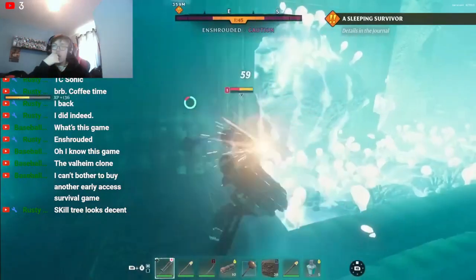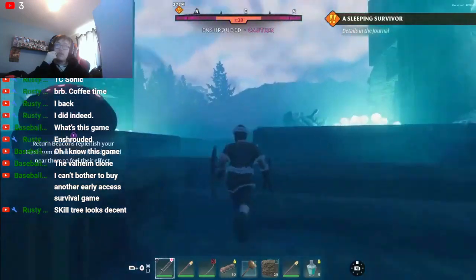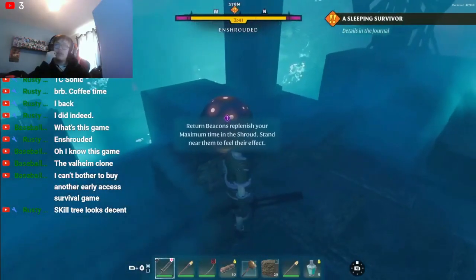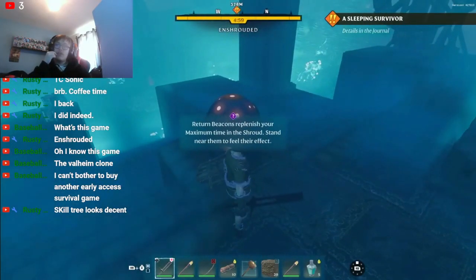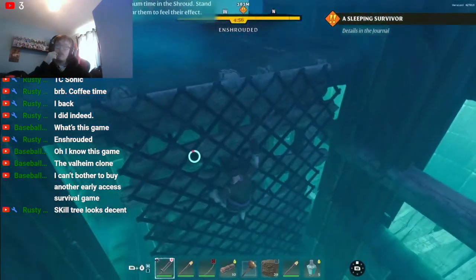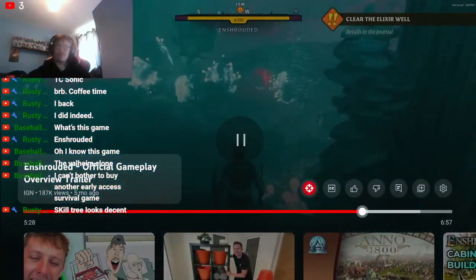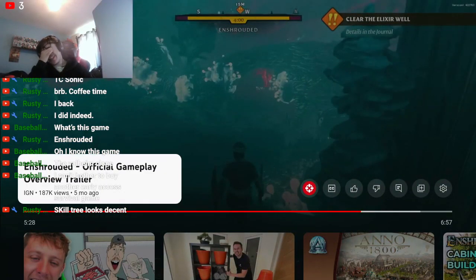On the approach to the wall entrance, those mysterious return beacons are your saving grace — replenish your time in the shroud and revive next to one if the worst happens. Let's climb down and explore the depths of the elixir well. With bravery and skill you will face the boss — the stamina looks rough though.